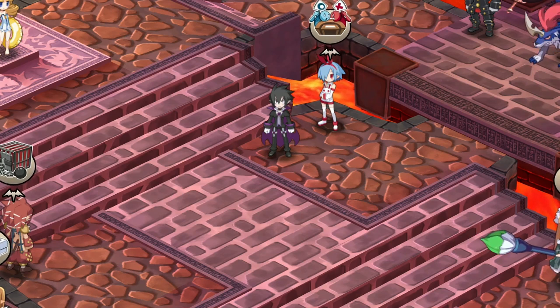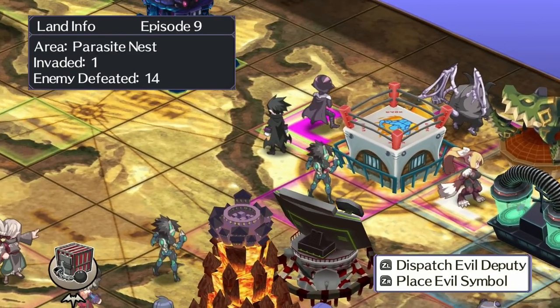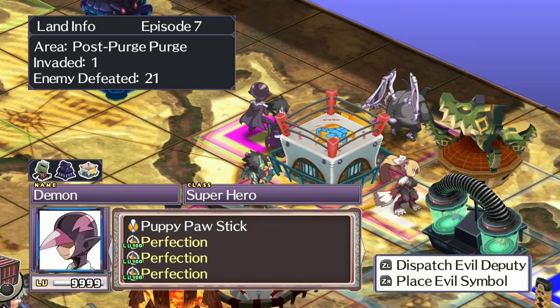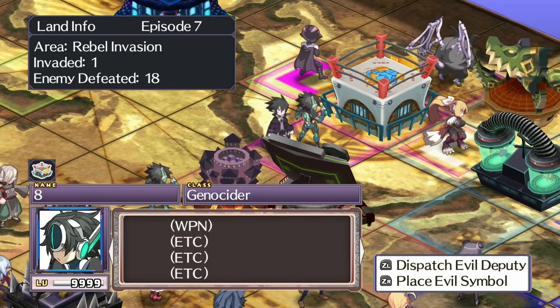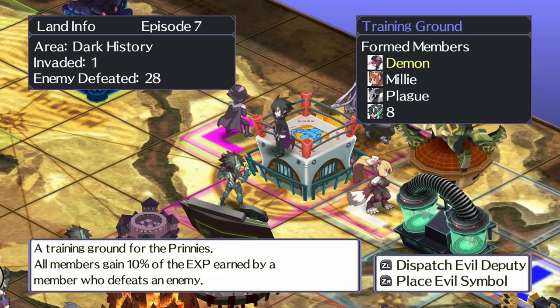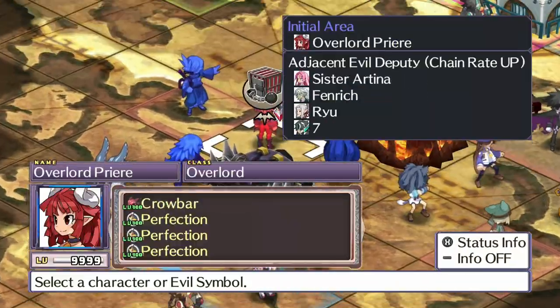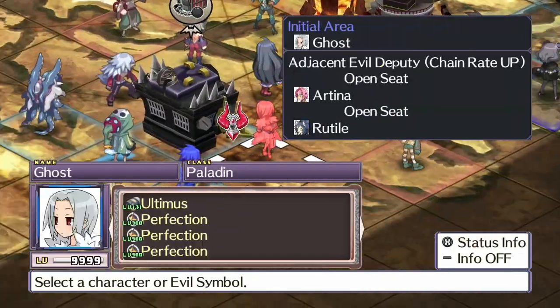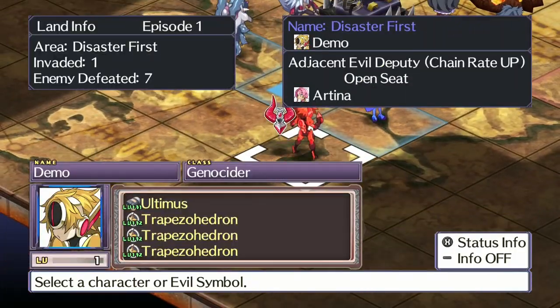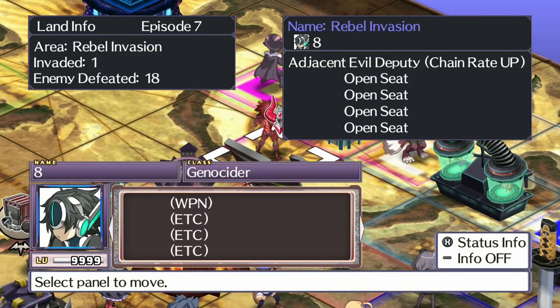What you need to do is make sure whichever character already has it — my demon character has it — you need to replace whatever character you're trying to put that ability on into the same area. Let's go ahead and find that character we just created. There it is — Demo. We need to make sure he is in the same symbol as the character that already has Big Bang, so we're going to swap him out.